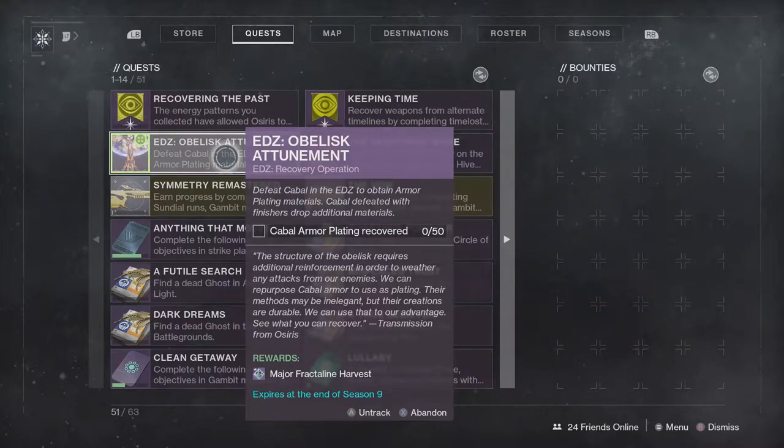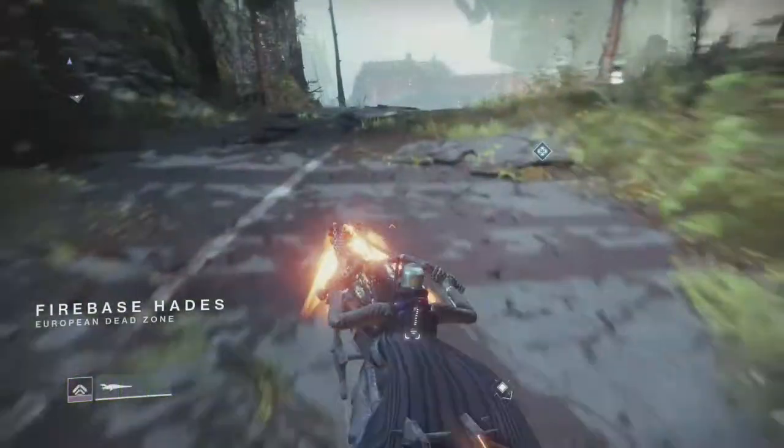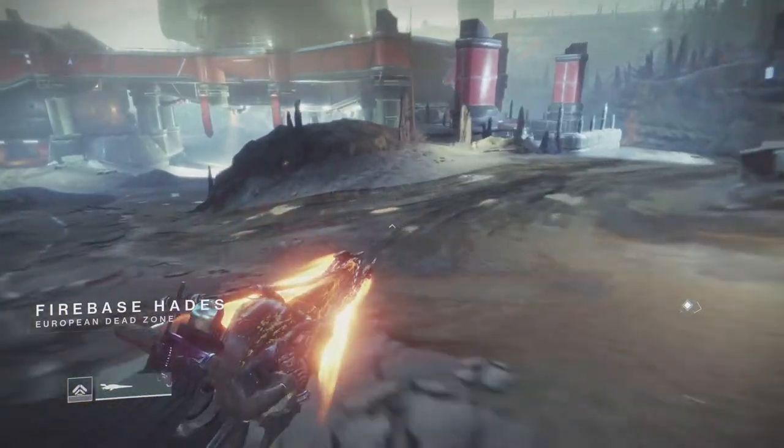What's going on everybody, Whiff here and in today's video we are going to be attuning the EDZ Obelisk. So make your way to the EDZ pretty much anywhere you want, and you're going to be collecting 30 armor plating from Cabal.